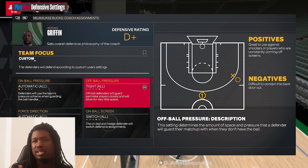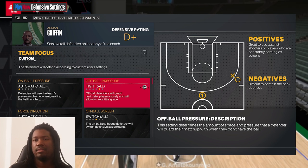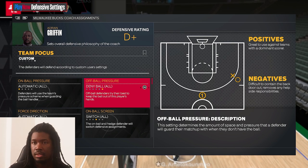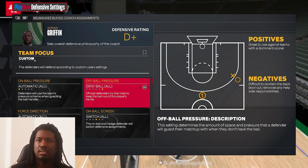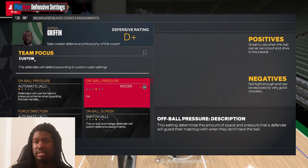Watch out for the open shooter — only sag off if they can't really shoot. Don't do it against Clay Thompson because he's not going to go backdoor anyway. 'Denial' — only put denial ball on shooters, not slashers like LeBron, Michael Jordan, Giannis, or Damian Lillard. You'll get killed with backdoor cuts if you put denial on slashers, so be careful.